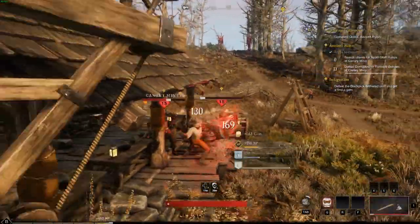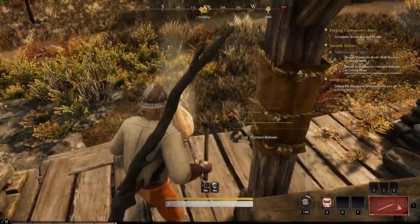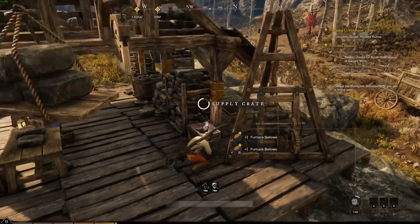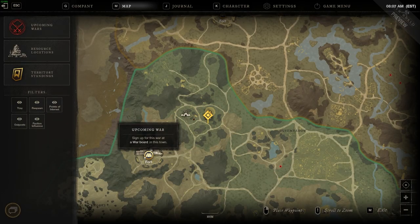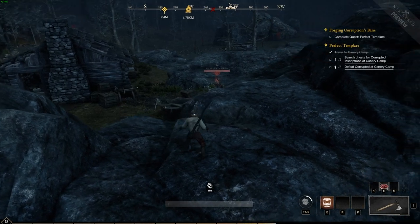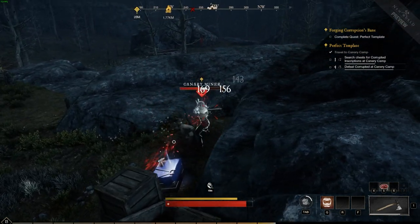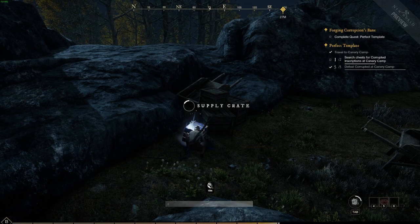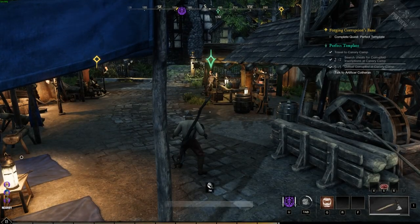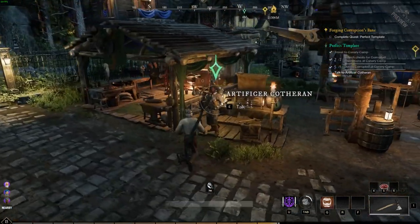Eventually I'll click on the fact that my hatchet is blinking red, but those are minor details. We are not far from where we just were, at Canary Mine, doing the Perfect Template quest. Windsward Village Settlement — again, just looking for the Artificer in front of the Forge. He's a little off to the side though.